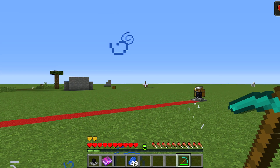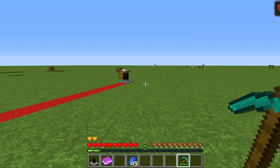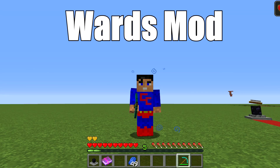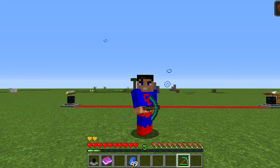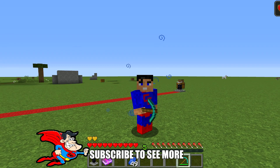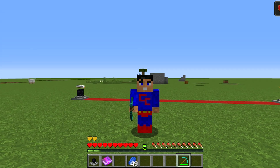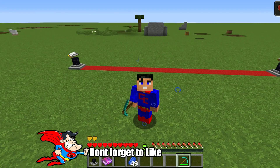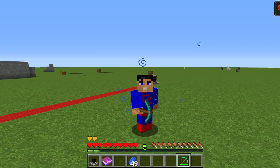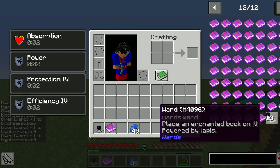So you can use all your enchantment books - not only have Efficiency on your pickaxe, you can also have an Efficiency ward helping your mining. Fighting stuff has never been so easy. Download link is in the description - click 'show more,' go to the bottom, drop it into your mods folder, get the right version of Forge and away you go. Thanks very much for watching, see you in the next one. I'm going to put loads of these down - I'm going to be mega buffed. See you later!